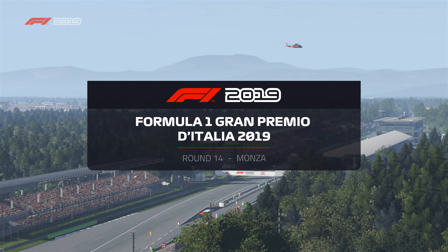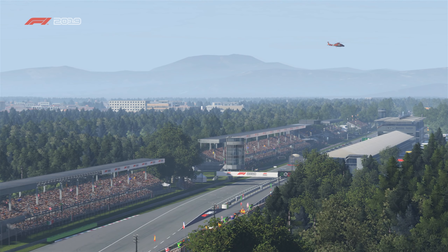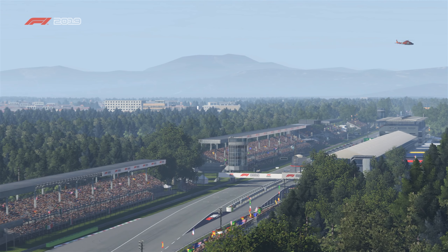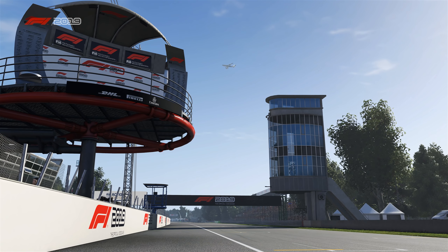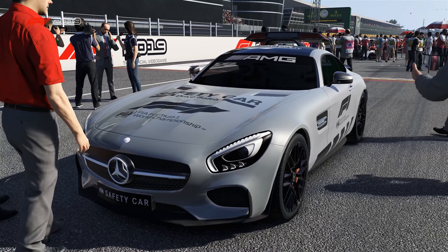It's race day here in Italy once again. Monza, home to so many records — the smallest winning margin, for example. Do you remember in 1971, Peter Gethin beat Ronnie Peterson to the line by one hundredth of a second? There were 40 overtakes for the lead alone in 1965, and Kimi Raikkonen clocked a record top speed of 230 miles per hour here just over a decade ago. So there's a lot to live up to for all of our drivers today.